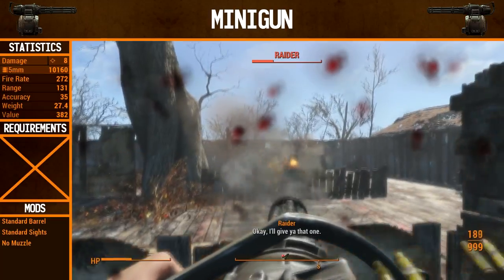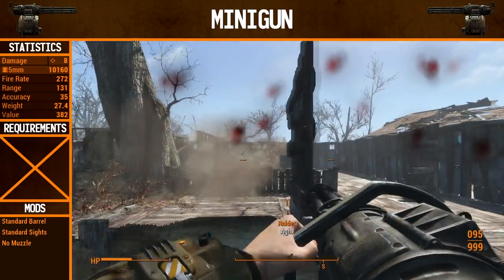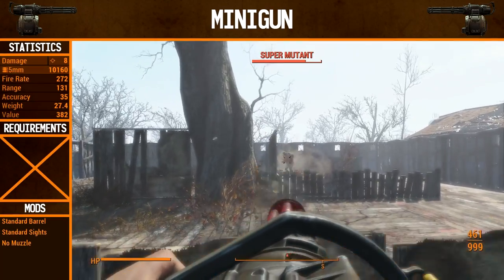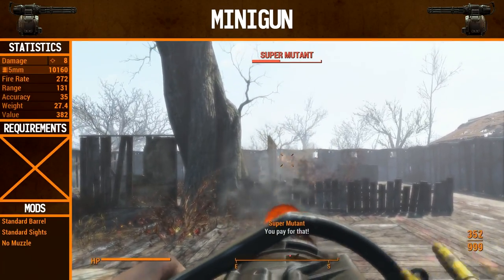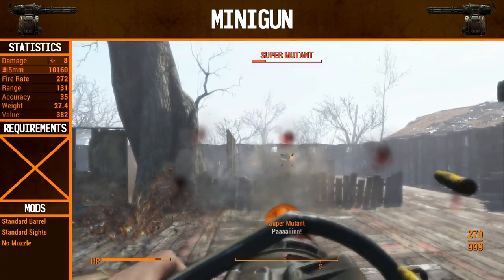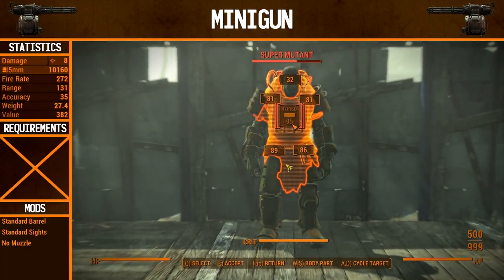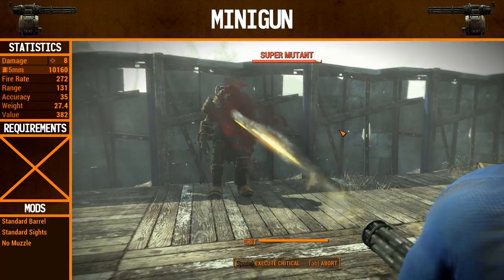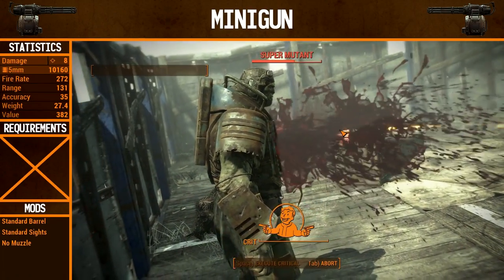272 fire rate — that's definitely the highest we've seen so far, and probably the highest we've ever seen, except for maybe the laser gatling gun. 131 range, actually nothing to be sniffed at for the minigun — pretty impressive. 35 accuracy, not very good, but I gotta be honest, you hit a lot with this gun. The stability on this thing is extremely good and recoil control is very high. You can see that we take care of everything with no problem whatsoever.